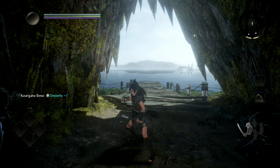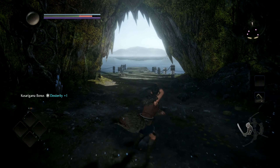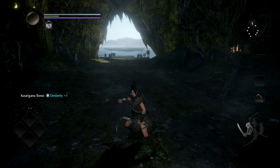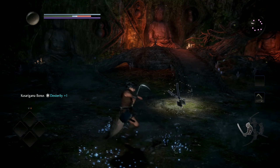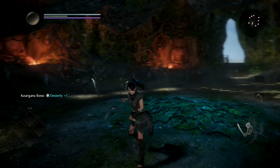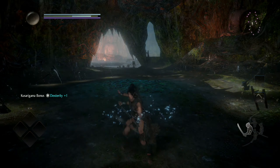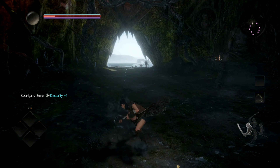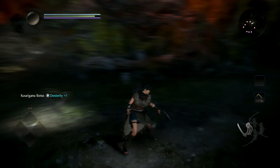Moving on to mid stance, your light attack combo and your light attack combo with a heavy finisher, followed by the basic heavy attack combo. And this one is light light, heavy heavy. Mid stance also has a charged attack which again I'll show you in practice shortly — it's really useful.